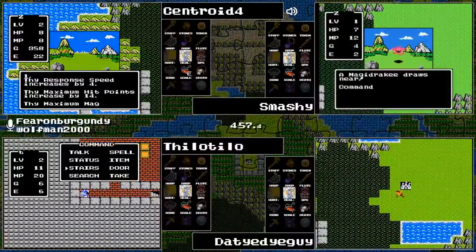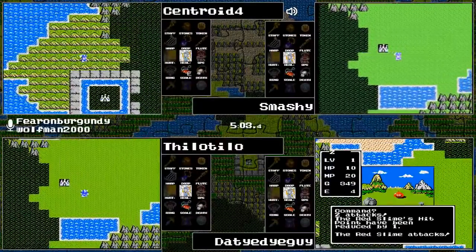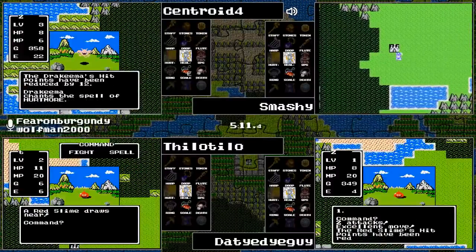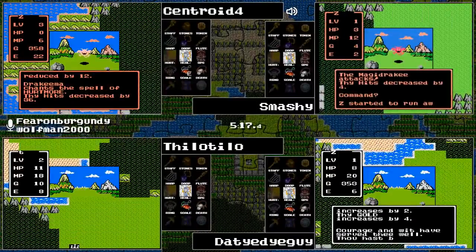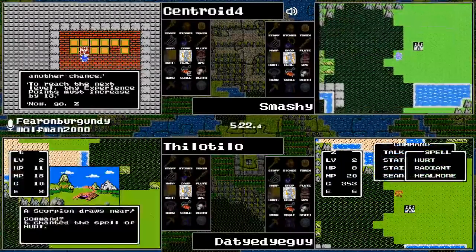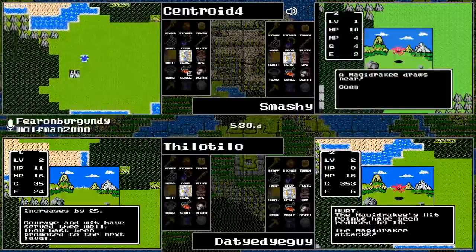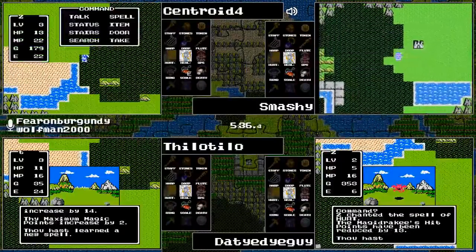Level three: power one, speed four, HP 14, magic two. We now have both Outside and Repel available. That Drachema chose to ruin it though.